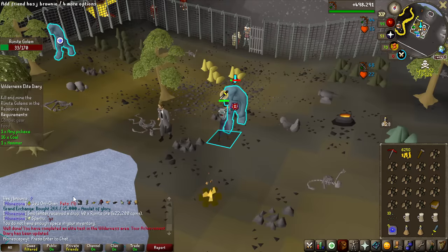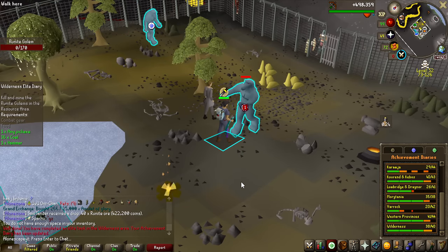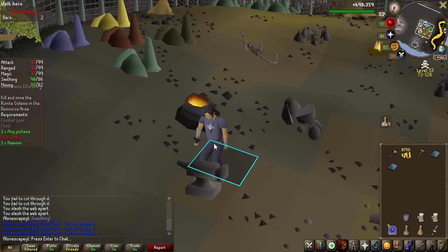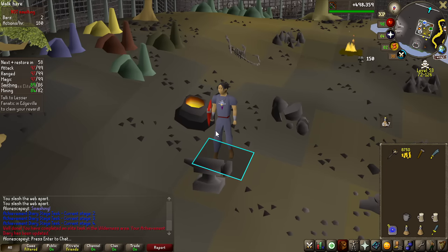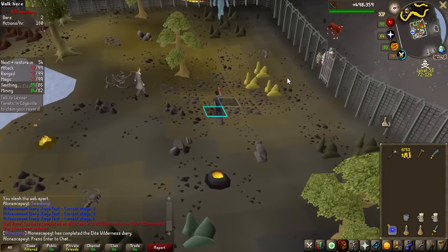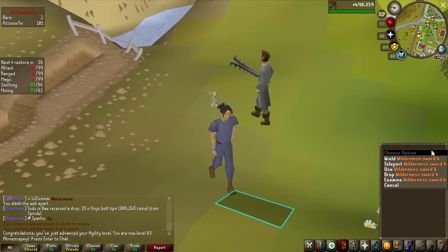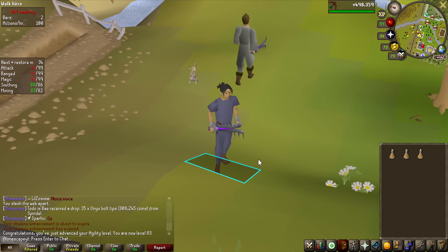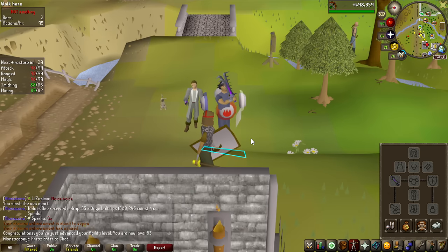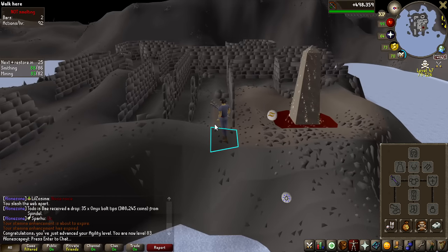While we're waiting for these Amulets of Glories to buy, we have the perfect opportunity to finish off one integral part of this grind, the Wilderness Elite Diary. And here we go — the final step of the Wilderness Elite Diary being done, and we can now go get the Wilderness Sword, which is the important part of this. 83 agility from the experience lamp, but that's not why. This Wilderness Sword is incredibly good because it allows you to infinitely teleport, literally right where you charge the glory.